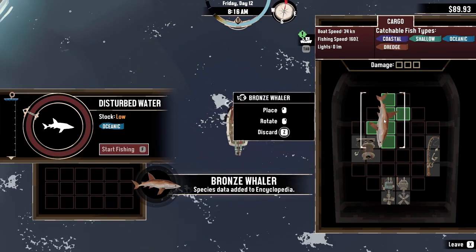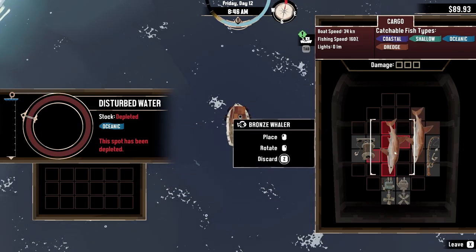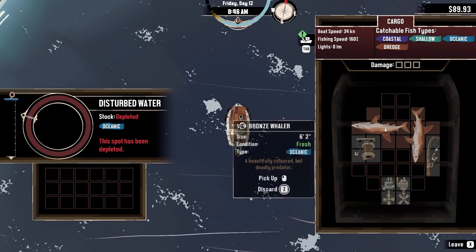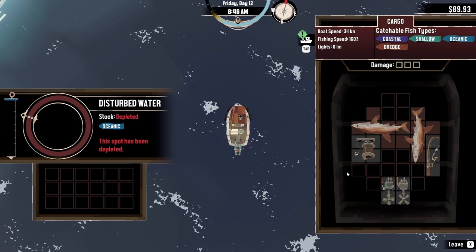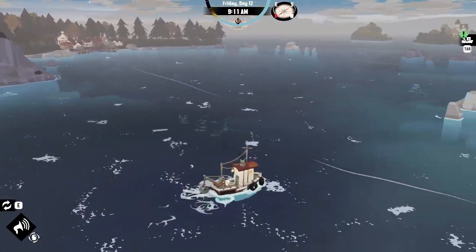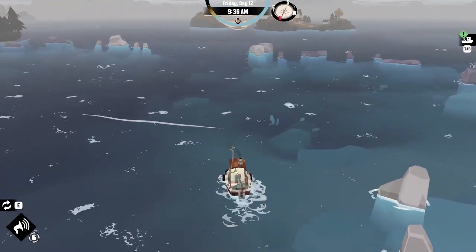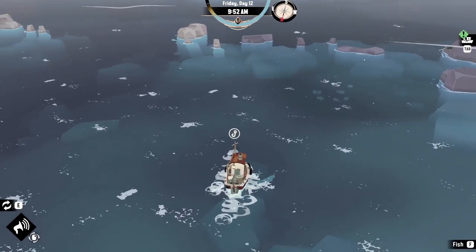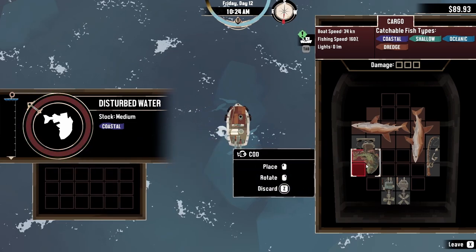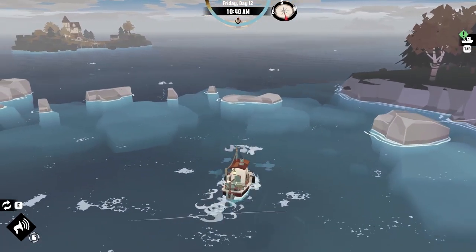Oh look at that big boy! Fits nicely right there — hopefully these guys are worth some money. Okay, we get two flounders and one of the curvy fish. Luckily that was depleted as well. Let's go get some flounders. I think those are just the small regular fish — these might be the curvy fish. Let's see — curvy fish! So we can get one of these, fit him right in there, then we can get some two flounders and they'll fill us up.